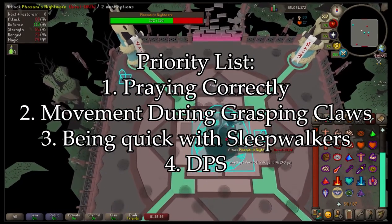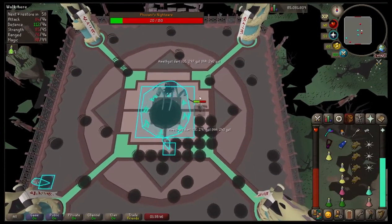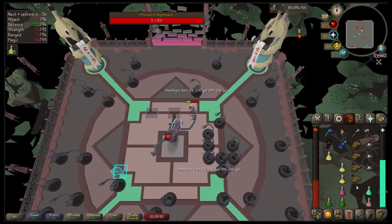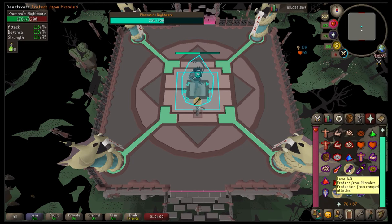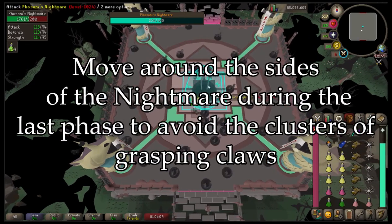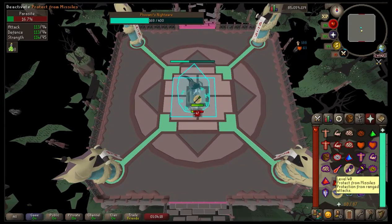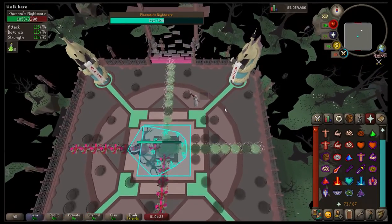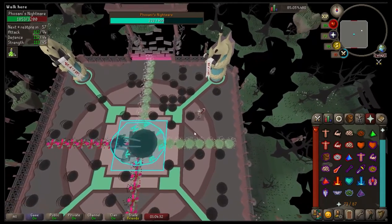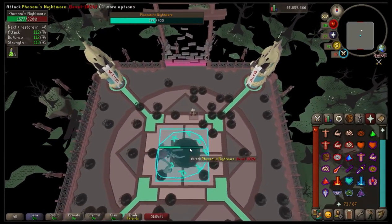The last priority — and a spicy one — is DPS. DPS should be your last priority if you suck at OSRS. If you need to move to a safe spot, if you need to heal up, do not prioritize dealing damage over surviving the fight. It doesn't matter how quick or efficient you were if you didn't get the kill. During the fifth phase it's a straight DPS check — she does extended grasping claws the entire time. Constantly move to a different side of her: north to west, west to south, and so on. This gives you the best chance of not standing where a portal will spawn while you keep dealing damage.